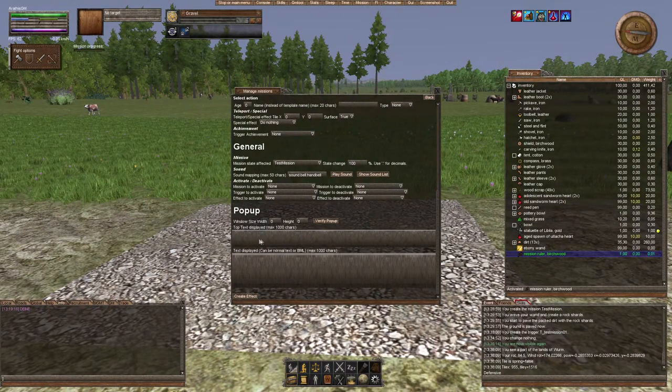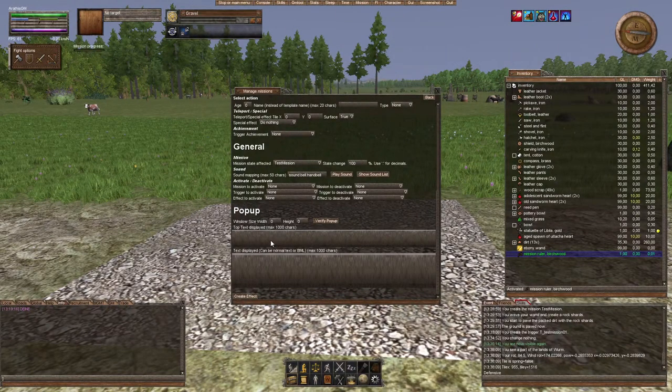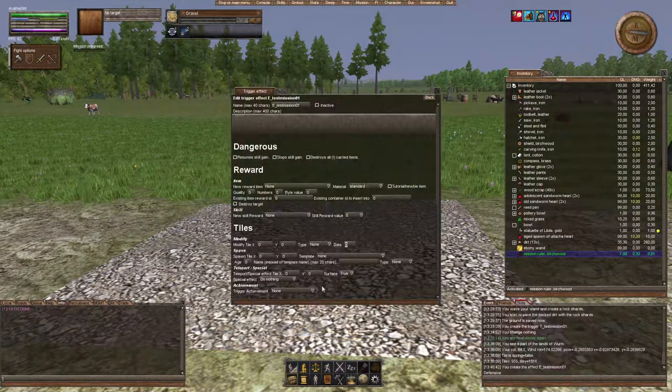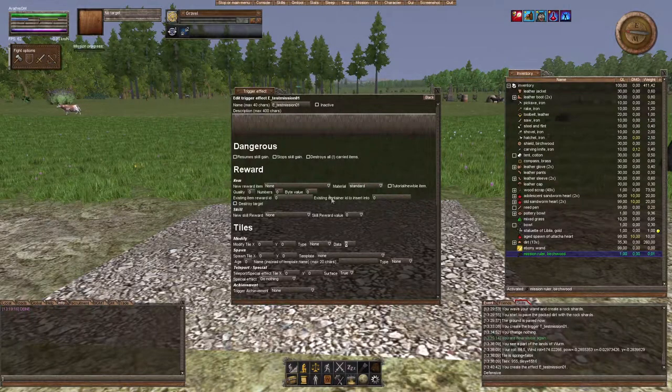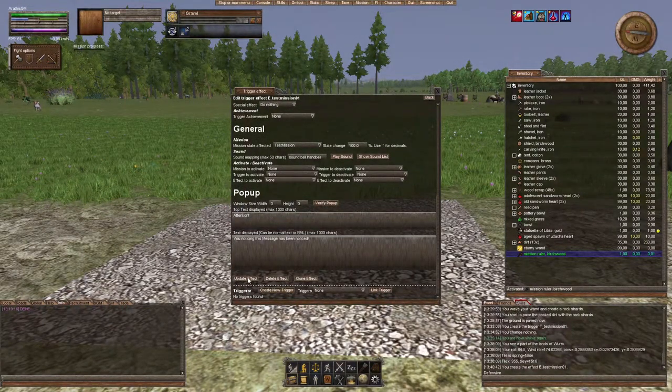If you want your effect to have a pop-up, you need to put text in both of these fields. Just putting text in one might or might not create a pop-up, so the surefire way is to fill both. I'll put: title 'This is a top test,' and body 'Attention — you noticing this message has been noticed.' Then create the effect. You're now back in the trigger menu automatically — the edit trigger effect window has been opened.